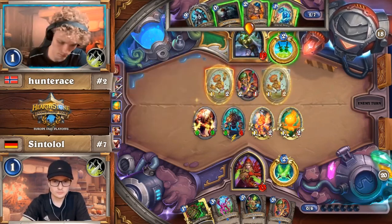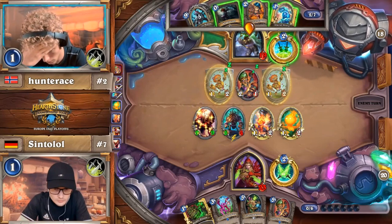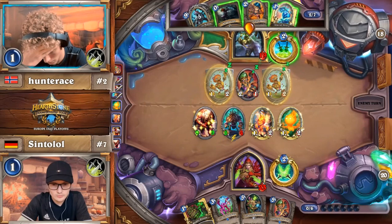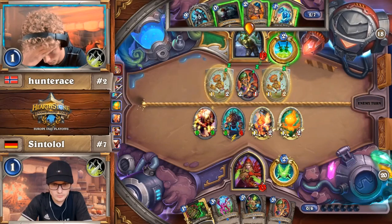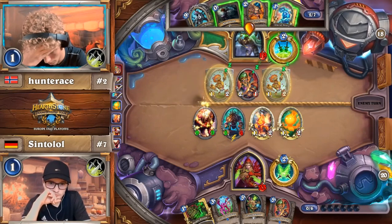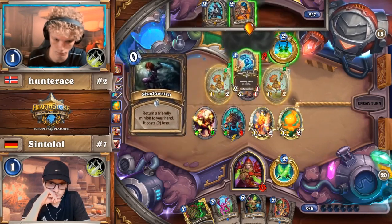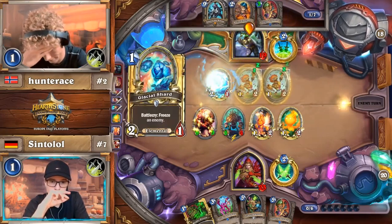There's also the question: is Giggling Inventor the card I want to complete the quest with, or do I just want an extra one in my hand? Do I Shadow Step it now? If Sintolol has another Blood Knight he can't get through and kill my Giggling Inventor, so I can't Shadow Step it back. SI7 Agent could also kill the Giggling Inventor. That Giggling Inventor is basically one of the ways Hunter Ace wins if he wins. You want to play Giggling Inventor after you complete the quest — it's going to protect it now, which I think is very wise. Without that Giggling Inventor, Hunter Ace has a much lower chance to win.